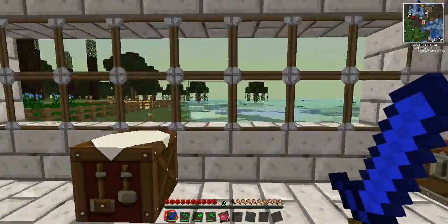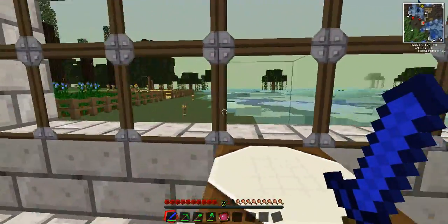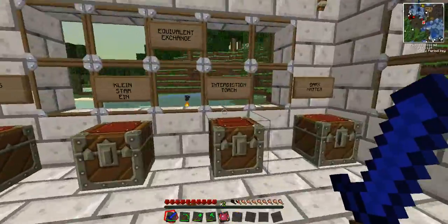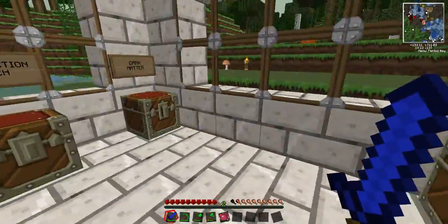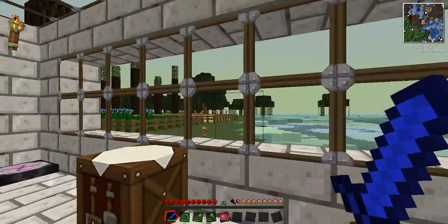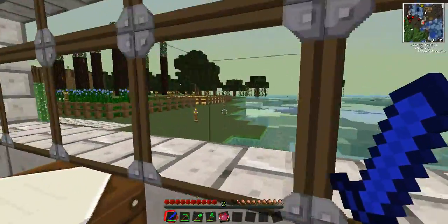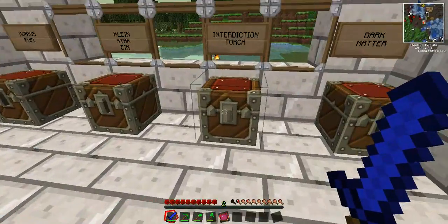Interdiction torches. You guys know that torches light up the area, and if your light level is above level seven then no mobs will spawn in that area. Interdiction torches are completely different — they're a sort of teal blue light torch that gives off more light. When you place them down, any mob that comes near them is instantly repelled. That goes for passive mobs such as cows, chickens, and pigs, and hostile mobs such as zombies, creepers, spiders, and skeletons. It doesn't stop the skeletons from shooting you, however, so make sure you have some walls up as well.